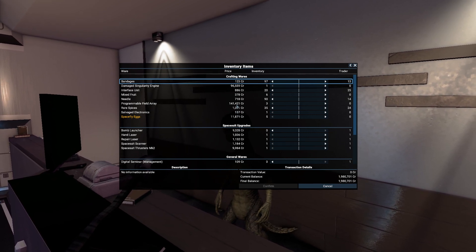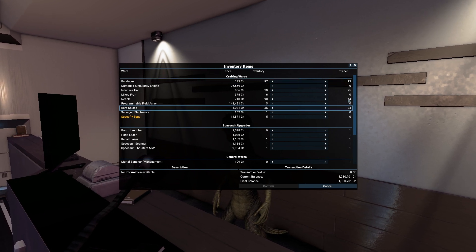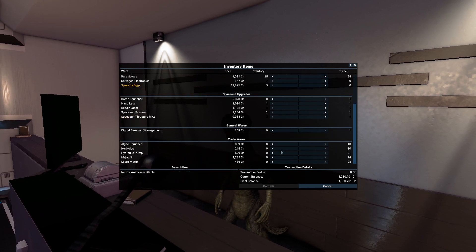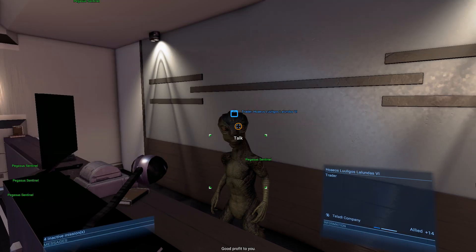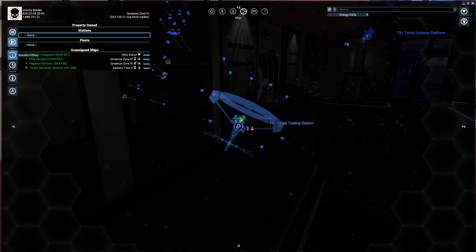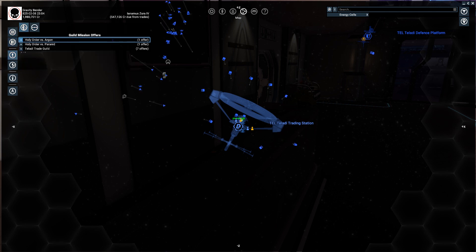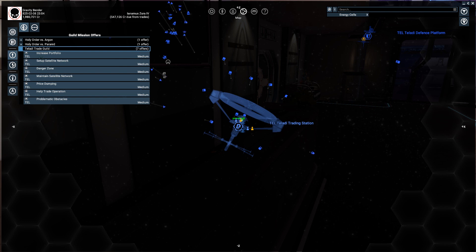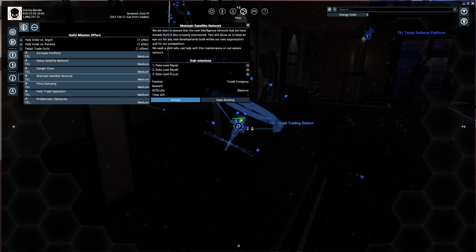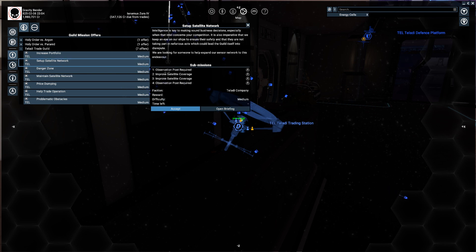I'll keep those Space Fly X. Programmable field array, salvaged electronics — what do you have? Rare spices, needles — I have plenty. Interface units and bandages. Okay, I need some sedative. Yes, thank you — that's all. So in today's episode we are also going to be checking out the Teladi Trade Guild missions. In the previous episode I told you a bit about maintaining the satellite network — all you need to do is repair those leaks, so that's easy money.